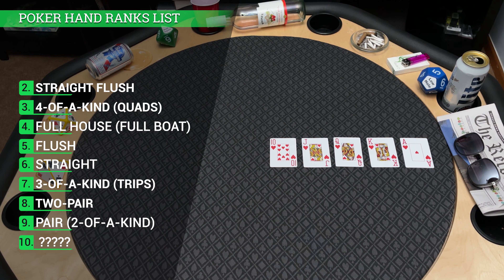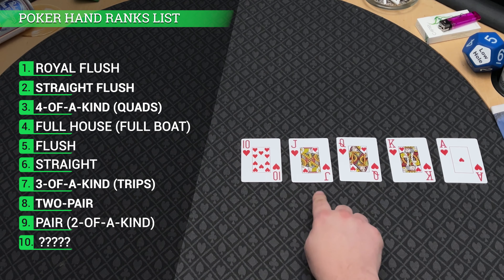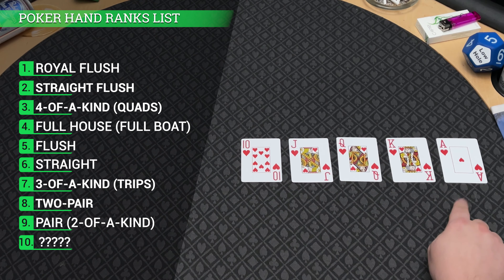And the number 1 best poker hand without using wild cards is a royal flush. A royal flush is really just the highest straight flush you can get, going from 10, Jack, Queen, King, Ace. For its prestige as the highest hand, it is given its own rank.